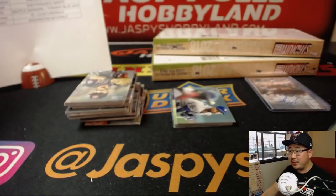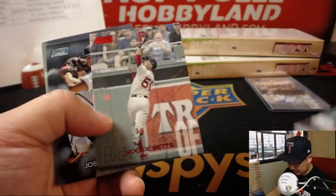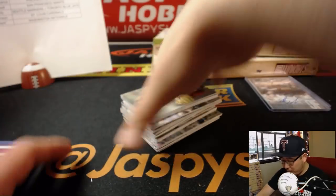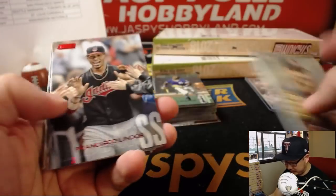A Clemson card just ruined it — Mike Miner, perfect through six. Jinxed, it's over now. Joe P happy about the new releases — none of the new releases are garbage, Joe P. No product on our site — we would never put any garbage on the site. JaspysHobbyland.com, home of the big hits, ladies and gentlemen.